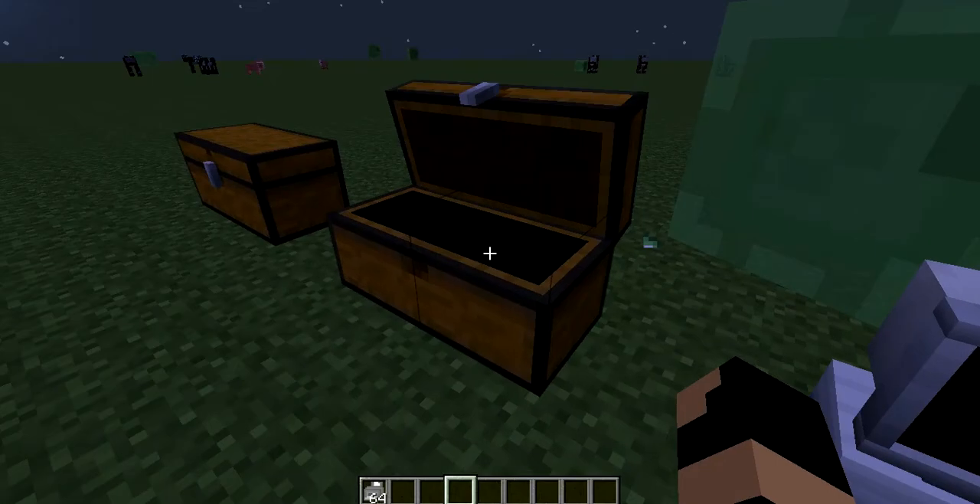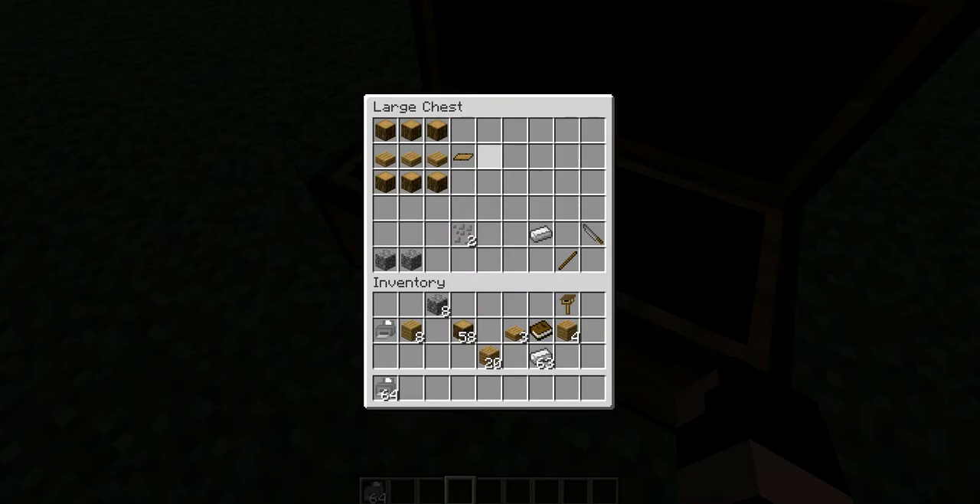Next we have the chopping board, cutting knife, and stone path. The stone path is just random — I thought it would be good to show you how to make that. This is the knife — while bread is on the chopping board, you take the knife, left-click with it, and it'll make six bread slices.